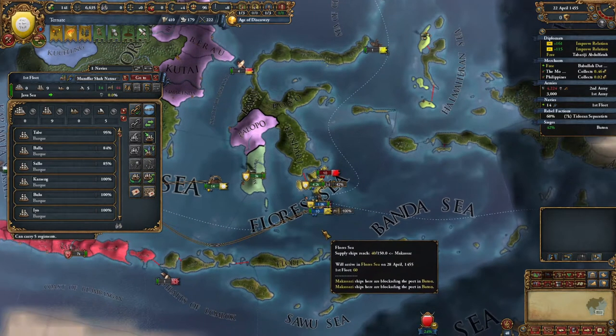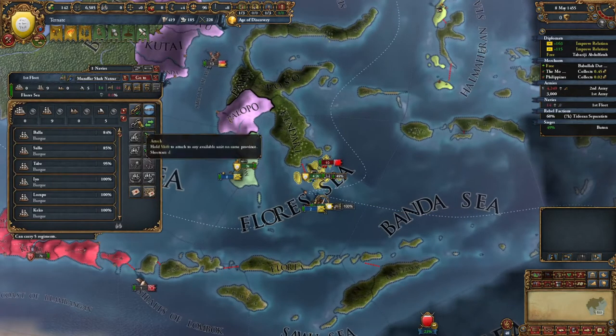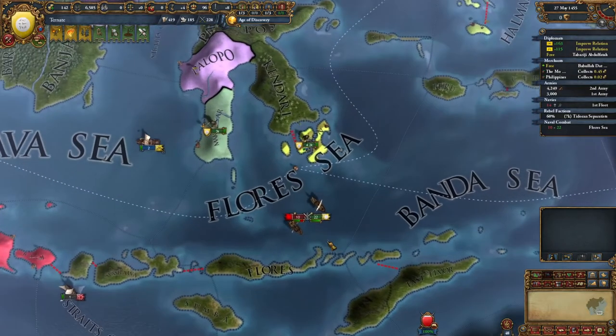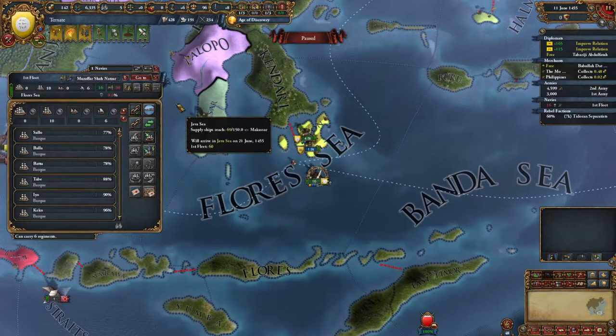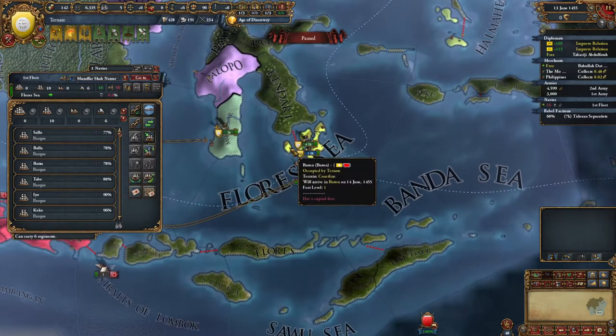I do want to get our own ships over here just to be able to engage once this is done. Looks like a few ships might have been captured - a light and a cog. Nice, I like that - that's very good.